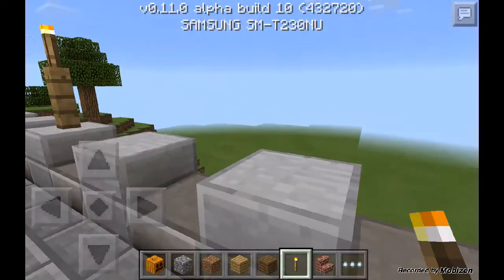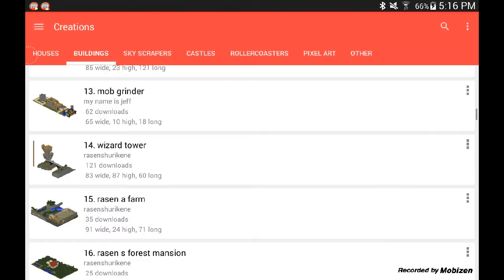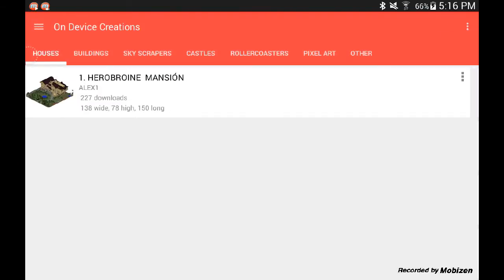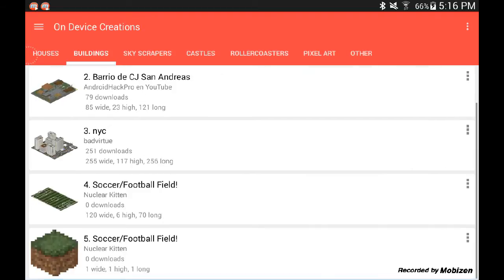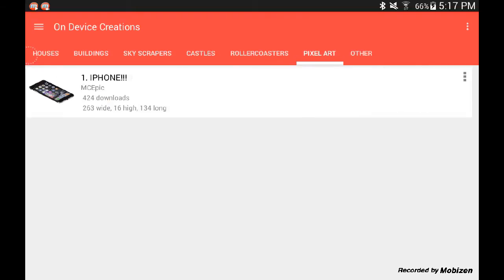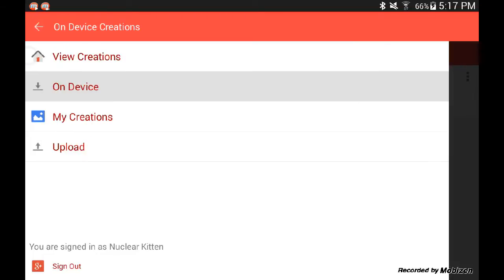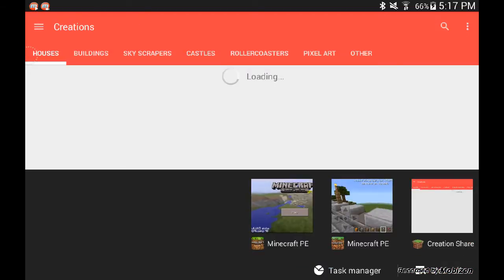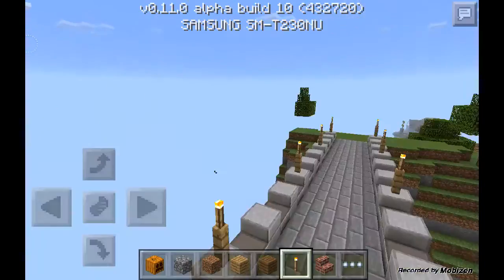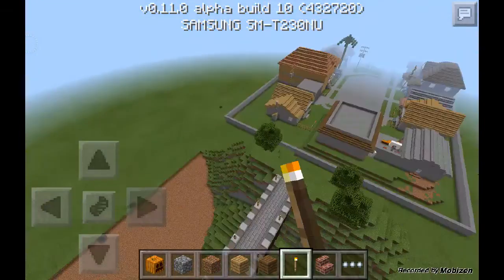One more thing: whatever you've downloaded actually goes to On Device. So all the ones you've downloaded are stored on your device, meaning if you don't have an internet connection and you still want to use these, you can without needing internet. Again, it'll be a free APK download in the description, so go ahead and check that out.